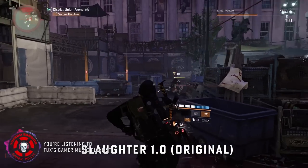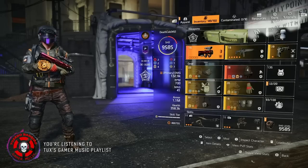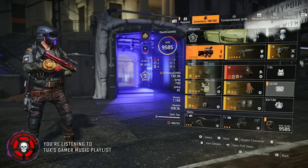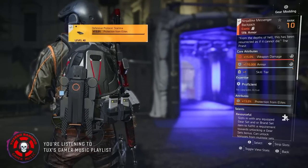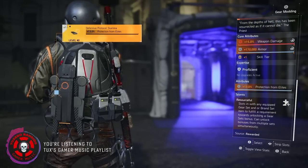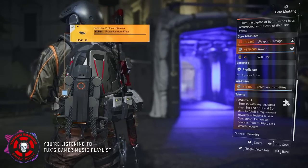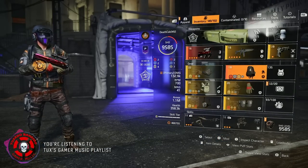As you can see, it's built around the all-new Ninja Bike backpack delivered in Season 11. There are some bugs on this backpack with fixes in the works, so I'll provide a quick note in the description on the workaround. The Ninja Bike exotic has three core attributes: weapon damage, armor, and a skill tier. It has a Protection from Elites mod and resourceful slots — with any equipped gear set and/or brand set item, it fulfills a requirement towards unlocking a gear set bonus and can unlock bonuses from multiple sets simultaneously. That allowed us to redistribute the power and survivability nicely to bring this build into balance.